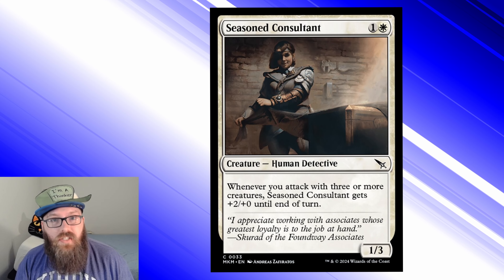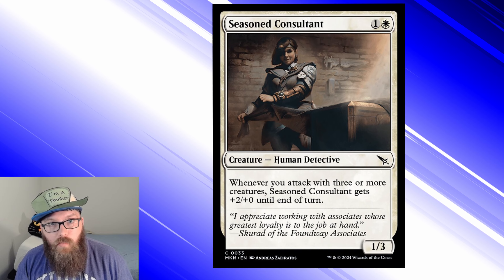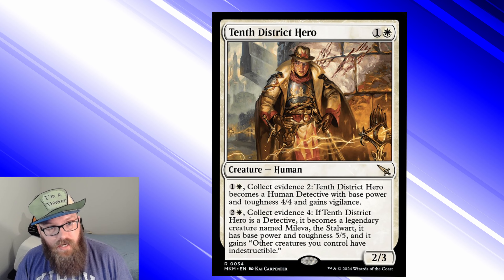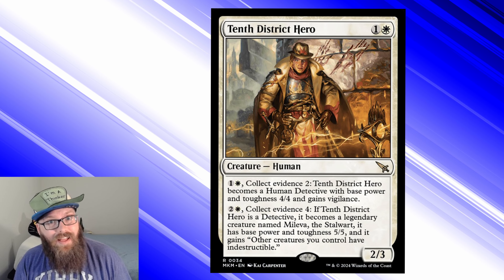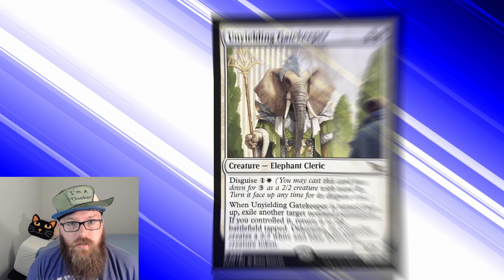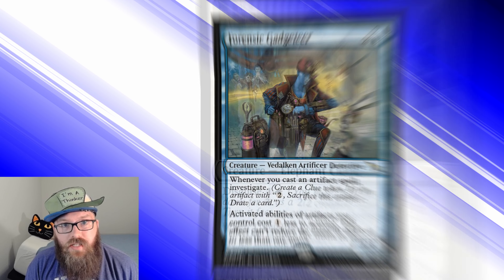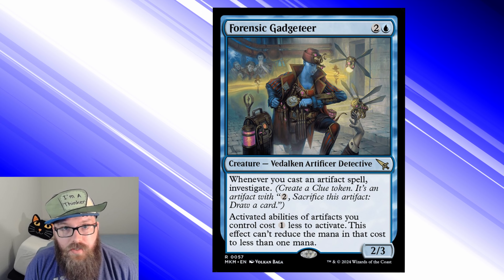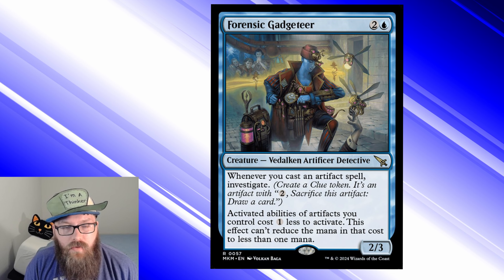On the other hand we have Seasoned Consultant — this is an example of a win-more card. It's only effective when you already have a significant board presence. A better replacement is 10th District Hero: while she doesn't start out as a detective she becomes one, and if you're lucky she can give your entire board indestructible. Next up to cut is Unyielding Gatekeeper — it's only a one-of and its inclusion is tenuous at best. Just like Forensic Gadgets — there just aren't enough artifact spells in the list to justify its inclusion. It gets the axe.